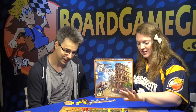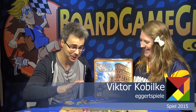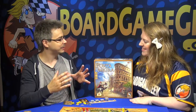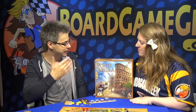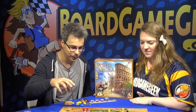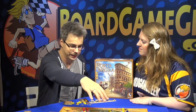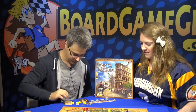Exactly. It's a beautiful board with all these gorgeous little towers. Porta Nigra is 'black gate' in English. It's a building in Trier, which is a city in Germany, and it was built by the Romans. In this game, we build a few buildings from that time: the Porta Nigra, the city wall, and an amphitheater, and we do that using cards.